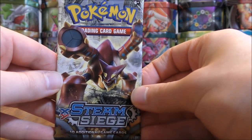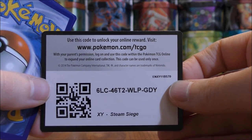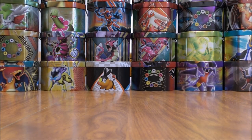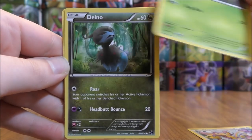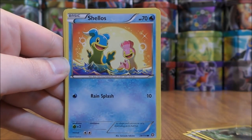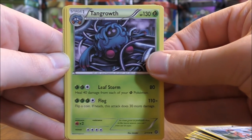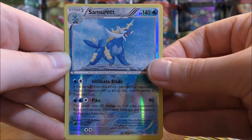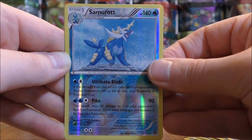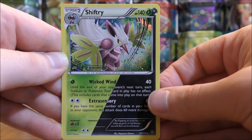A Volcanion cover artwork pack now. The reason Volcanion EX is so good is its ability — I believe it increases damage when attacking by 30 if you discard a Fire Energy from your hand. Volcanion to start this pack — Larvesta, Dino, Shellos, Mankey, Pokemon Ranger, Tangrowth, Captivating Pokepuff, Reverse Hollow of a Samurott — there's the second Rare Reverse Hollow pull this opening. I have been a Water-type fan since the beginning. And the final card would be a Holo Shiftry.